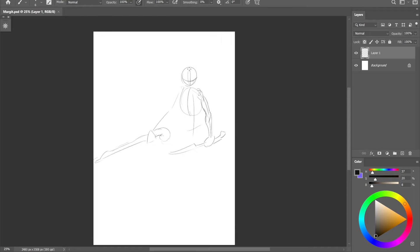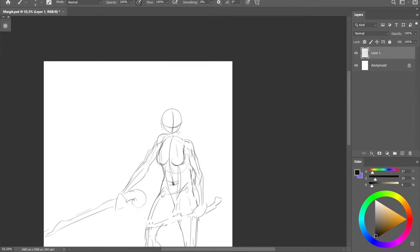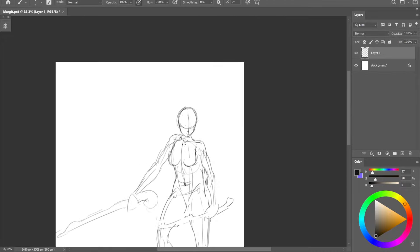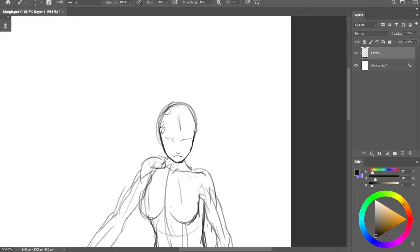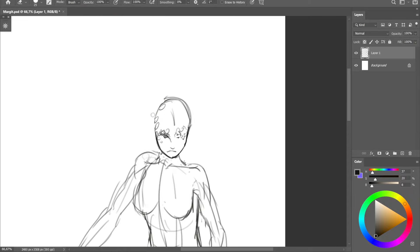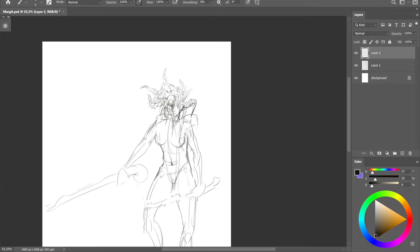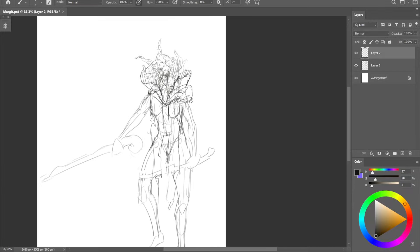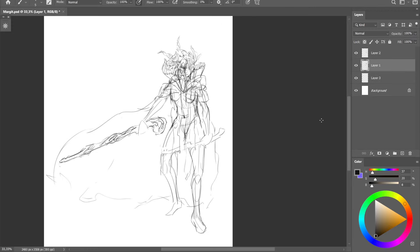I want her to hold his staff — it's a staff maybe — and in her left hand she will hold this holy magic blade. I was really confused when he threw this blade at me for the first time and I was just like, what is going on.